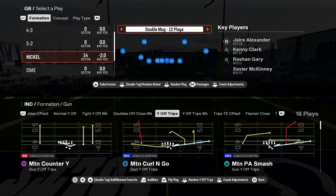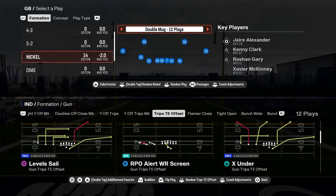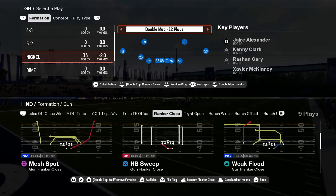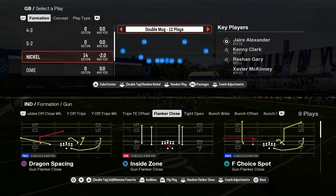What you have here is trips tight end offset with an RPO alert bubble, RPO alert screen, X under, PA crossers, flanker close. This is a new formation — I think this is new to Colts this year. Their tight open is a little bit better than the Packers' tight open. You do have some good man-beating stuff as well.